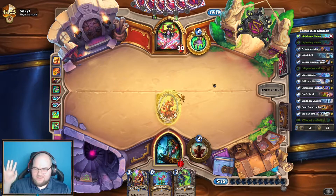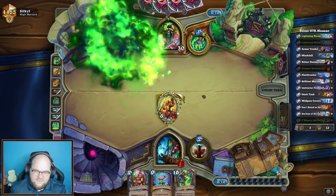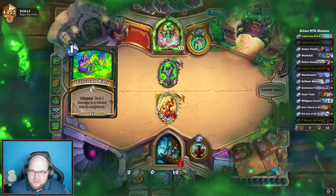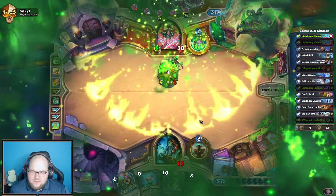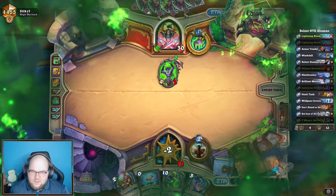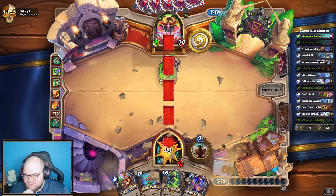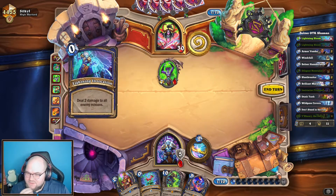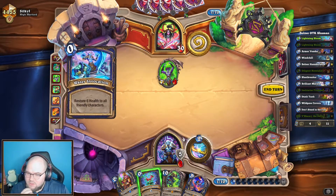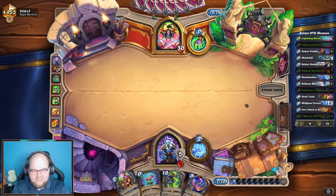Did you guys see that color shift? That was weird. Immolation Aura. Do they have their Jace as well? I think their Jace might be lethal now. If it's not lethal it's going to be super close — I take four definitely to the face. So not quite lethal unless they have something else in their hand. I really need big heals in order to live. Two damage and heal six. I just realized because of the substitute 'Don't Stand in the Fire' that I played last turn, if I drew Bolner there I actually would not have been able to do the OTK — so maybe that is one reason it might not be the best replacement. We might have to look into that.